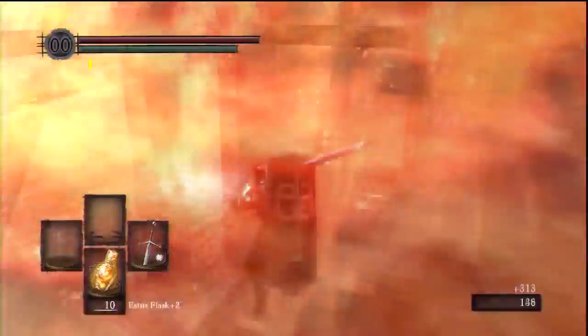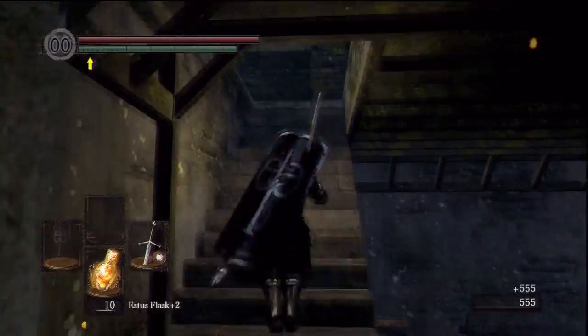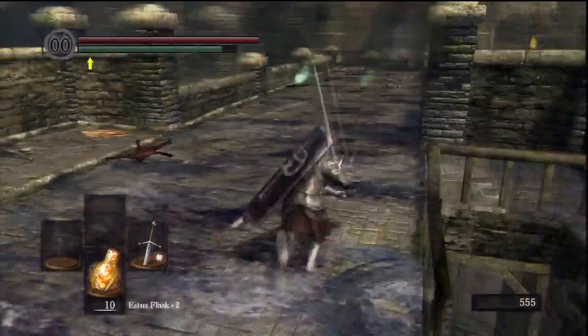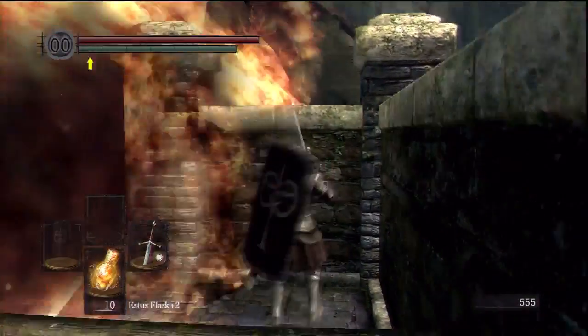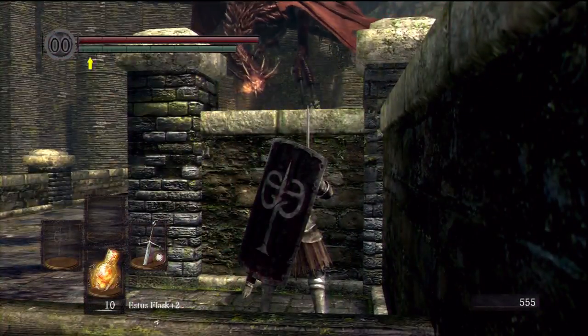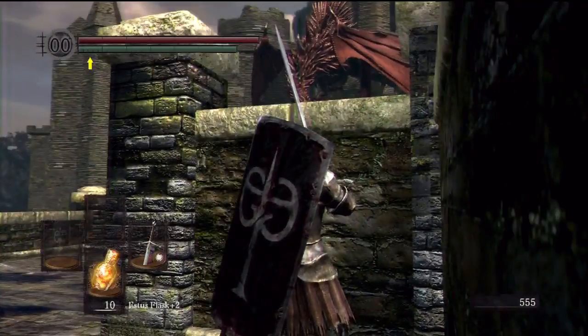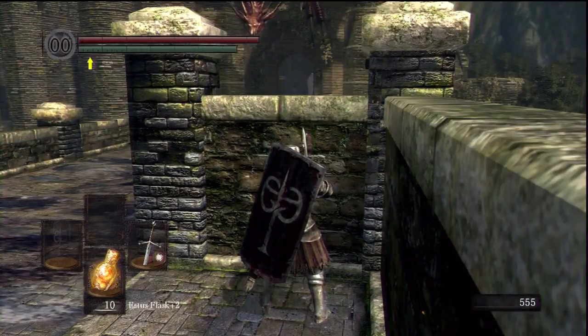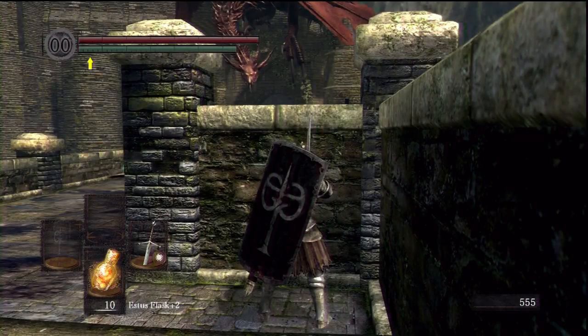Pop your head off, get him to attack, wait for the flames to go down, run on out, come around the side here and then just wait. Just wait and he'll show up. The weapon I'm using is a Divine Claymore plus five and the shield is unimportant because I'm not going to equip it. You just want to two-hand your weapon here.